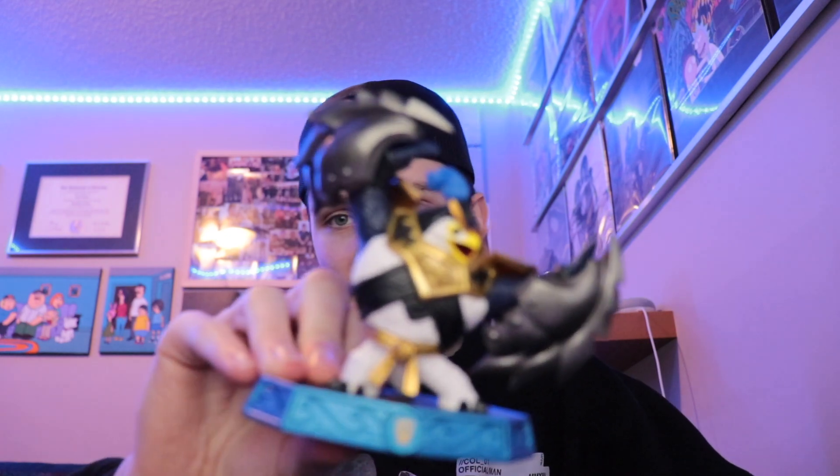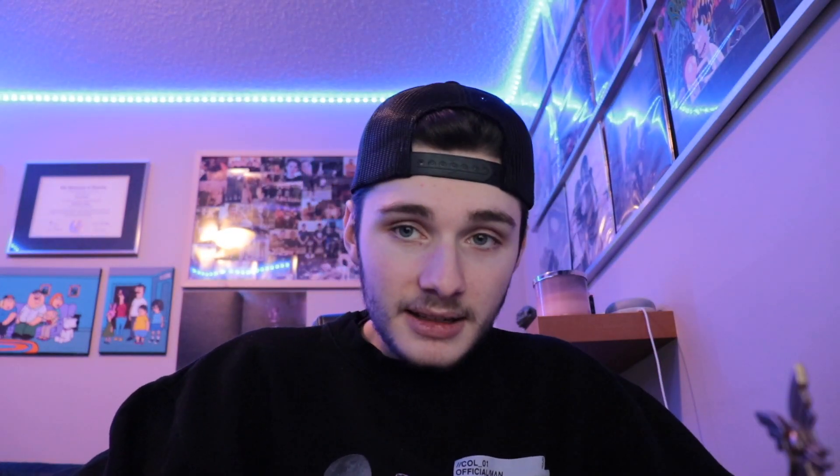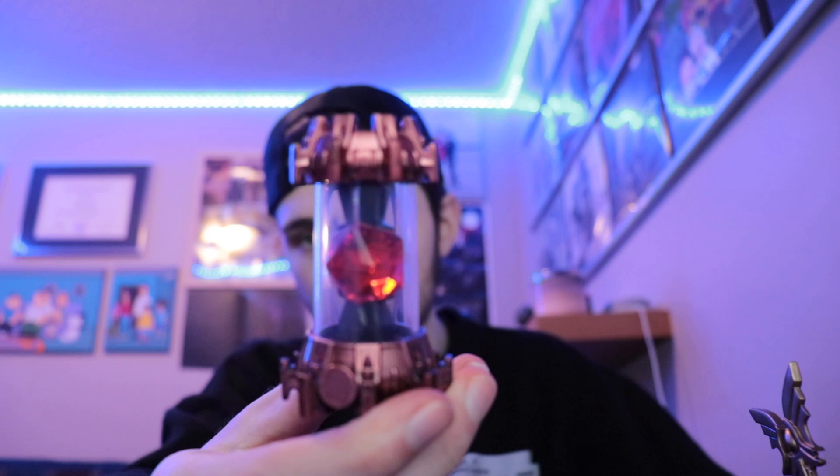So we'll start it off with some figures that everybody knows and are not uncommon whatsoever. We got a nice little Kingpen. When you buy an Imaginators lot, you should just expect to get a Kingpen, and with that being said, Golden Queen is usually another figure that always comes with these lots. And going off of that, we also have a water creation crystal — this is the starter pack one — and a fire creation crystal.